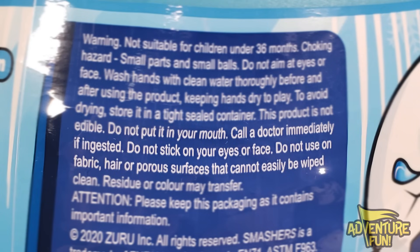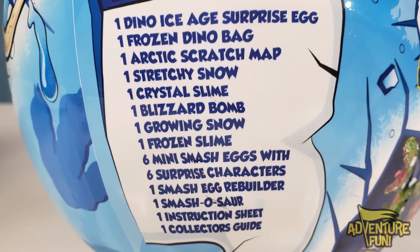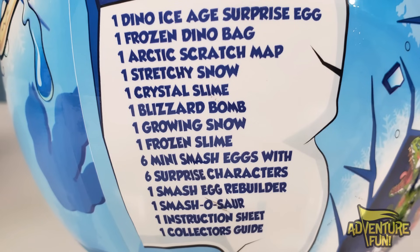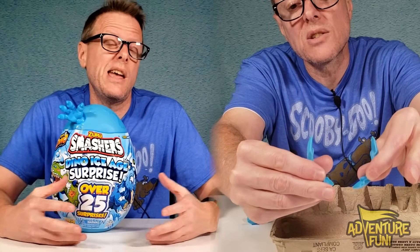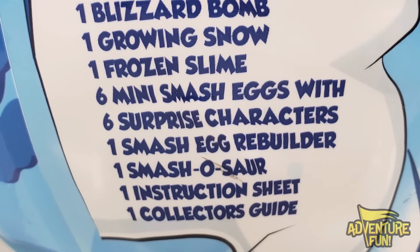Keep hands dry to play. Store in a tight sealed container. This product is not edible — do not put in your mouth. Call a doctor immediately if ingested. Color may transfer or stain surfaces. When you get the ooze, don't touch your face — wash your hands before doing anything else. The contents include: one Dino Ice Age Surprise Egg, one frozen dino bag, one Arctic scratch map, one stretchy snow, one crystal slime, one blizzard bomb, one growing snow, one frozen slime, six mini smash eggs with six surprise characters, one smash egg rebuilder, one Smash-O-Saur, and one collector's guide.